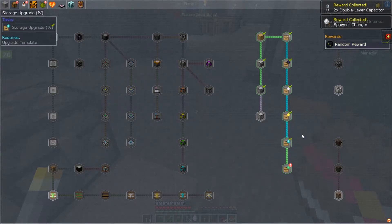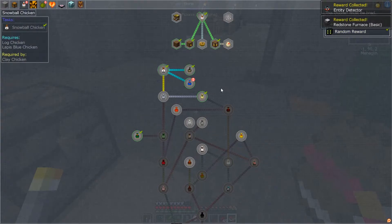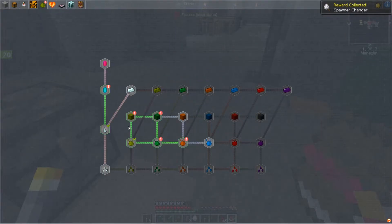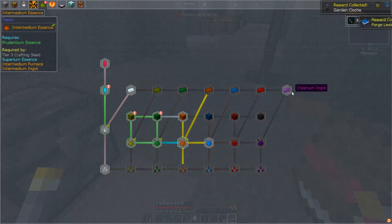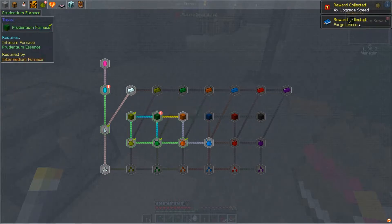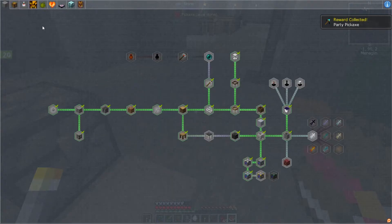Just claim all of these off. An entity detector might be good, and some of the chicken ones as well. A redstone furnace could be handy. Another spawn changer. I've worked up through a couple of these just to get them going. Garden cloche - that'll be handy. Also made up a couple of these - another cobblestone generator and a party picker. Nothing super major.